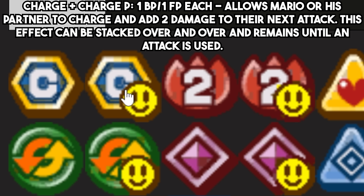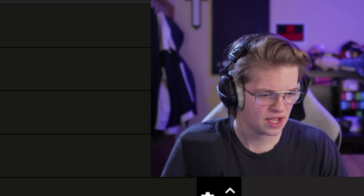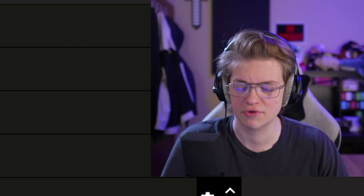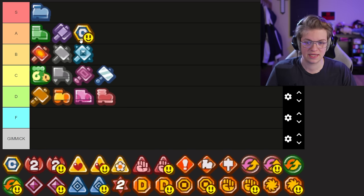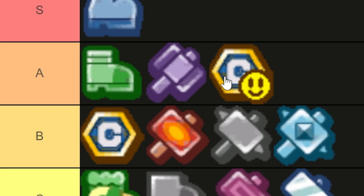Now we have Charge and Charge P, which I hold in similar esteem. Charge P is slightly more useful because you could charge with a partner and then quick-change swap them out and keep their charge for later — I'm pretty sure that's how it works for charge. I'm going to put Charge P in A and regular Charge probably in B. Charge can be a good strategy against some bosses and especially in challenges, but Charge P just kind of edges it out.